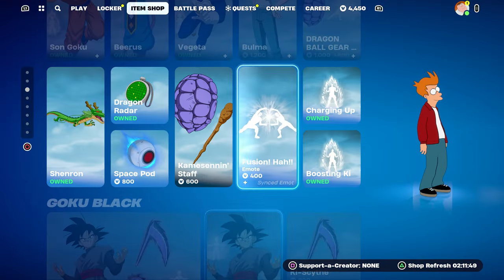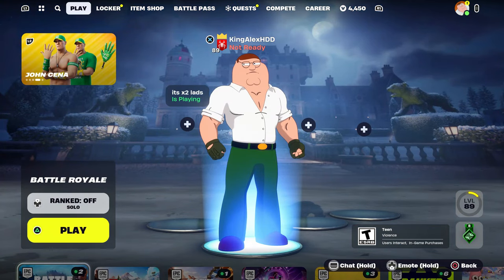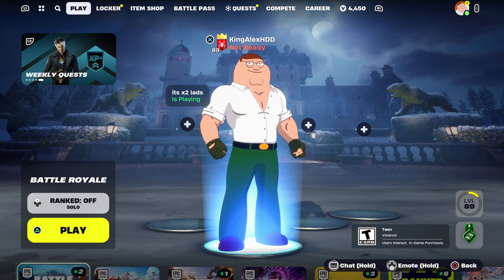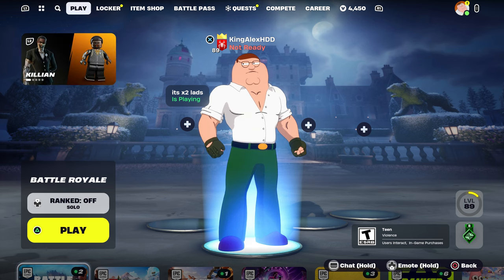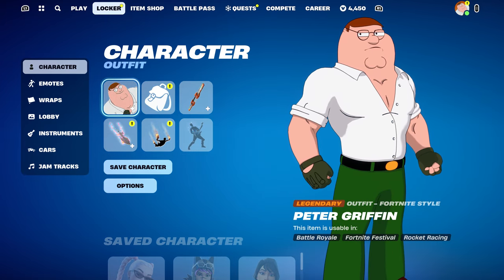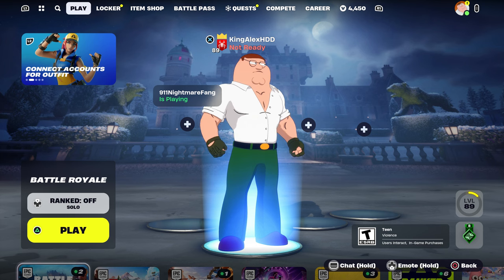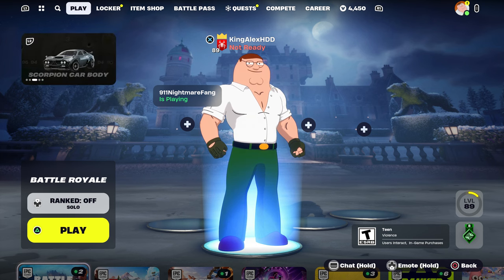If you guys want to have a split screen, you've got to have a second controller and a second account. If you don't have a second account, you have to create it in Fortnite. Create the second account, and then we're going to turn on the second controller.